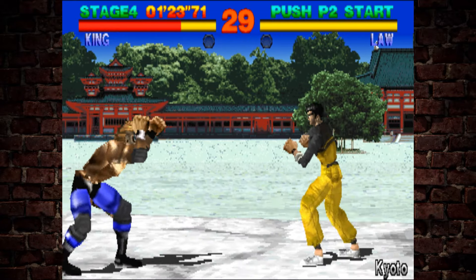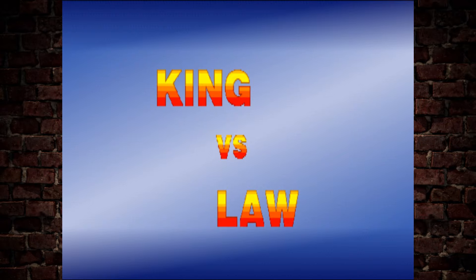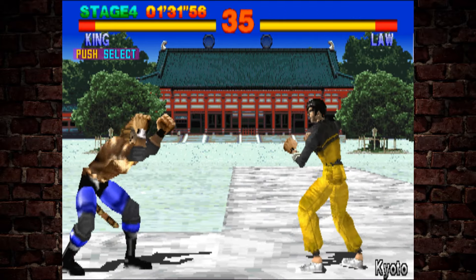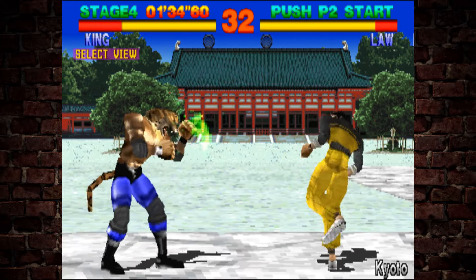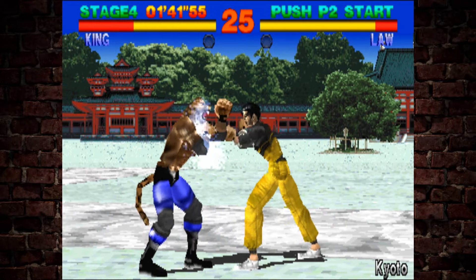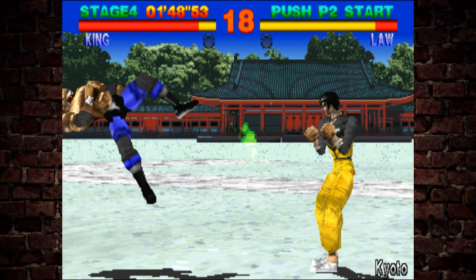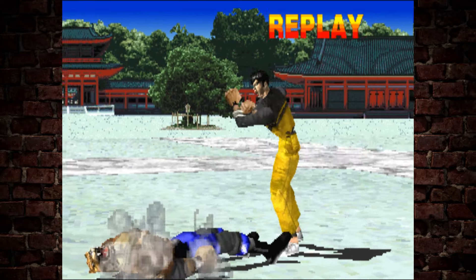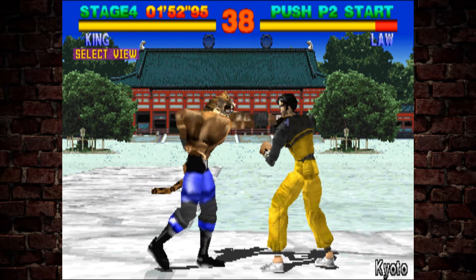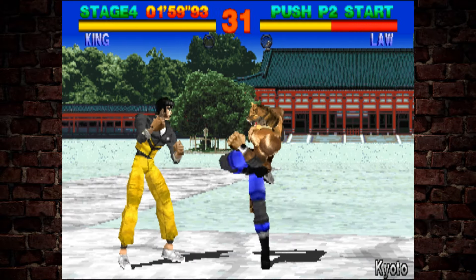If you've never played Tekken, Law is pretty much a nightmare to deal with. He's very quick, based off Bruce Lee, so he gets all the cool martial arts moves and moves really quickly as well. Not only does he hit pretty hard, he also has the advantage of being able to smack you multiple times. The reason I'm staying away from him is because he's got a grapple move that is basically unskippable and does quite a bit of damage. The AI in Tekken 1 is particularly aggressive and it can feel unfair the way it seemingly knows what you're about to do and acts on that information.